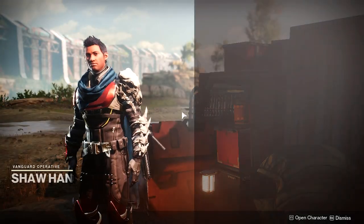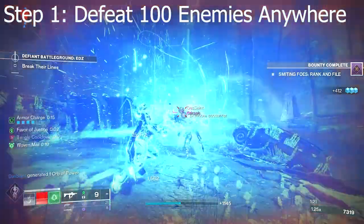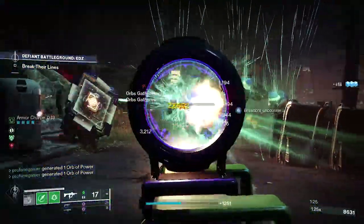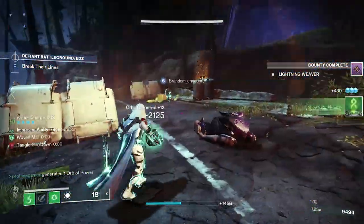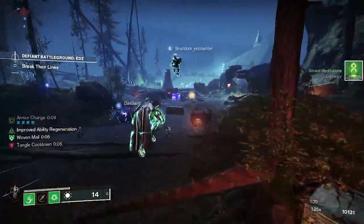When visiting Shah, he'll provide you with the exotic quest called Another Last City. This is a 7-part quest that starts off requiring you to defeat 100 enemies anywhere in the galaxy. Pretty damn simple. You can stay here at the Cosmodrome and hit up some public events, or head to Sorrow's Harbor on the moon and easily knock this out through Altar of Sorrows.